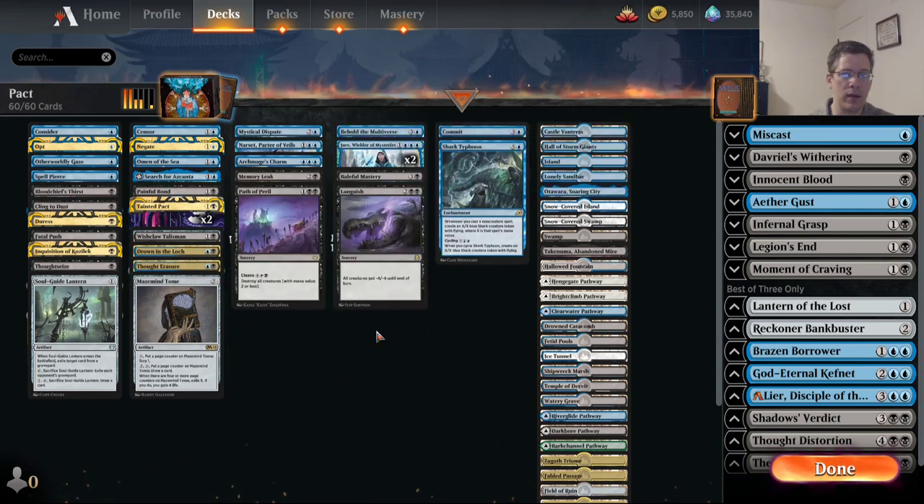The card I cut from my deck is Key to the Archive, which was powerful but kind of clunky. Historic has become a really, really low-to-the-ground format where your cards all need to be very efficient. You can't waste a bunch of time in Historic, especially if you want to be competitive against Phoenix. So that's the change I made since the Set Championship — at the Set Championship, this was a Key to the Archive.